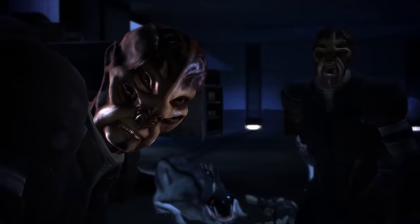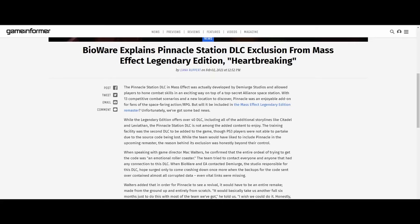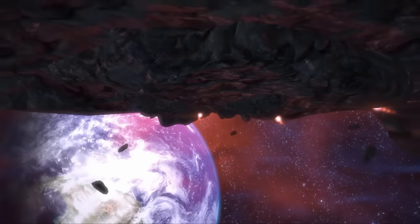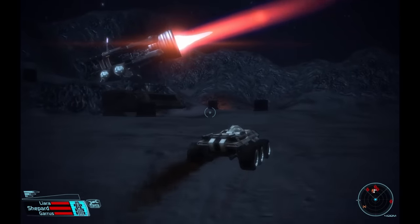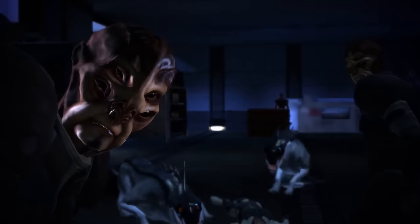So let's start with Mass Effect 1. There's only a single story expansion in the first game — at least since Pinnacle Station was excluded from Mass Effect Legendary Edition. Check out my video on that if you want to learn more. This expansion is called Bring Down the Sky, and it's one of my favorite DLC in the trilogy. I won't go into what it's about, but it's completely disconnected from the main story, so it's a bit awkward to fit in during your playthrough.